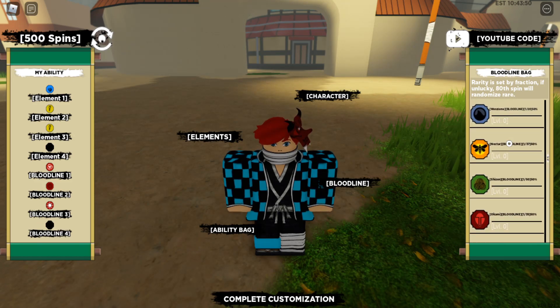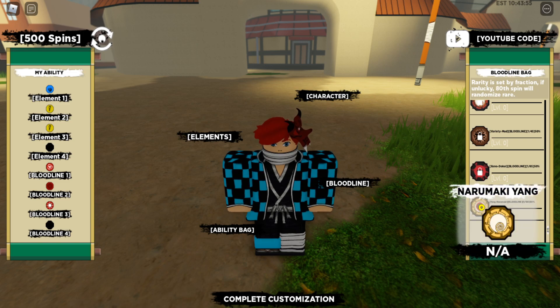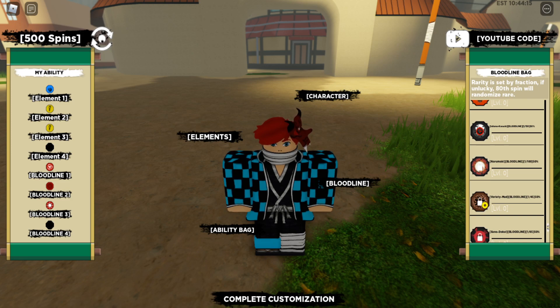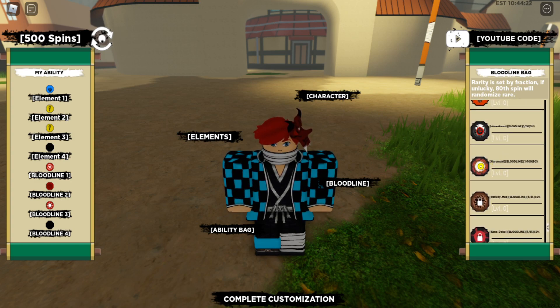I actually want to get some of the newer stuff. I'm very interested in the Narumaki bloodline. Here's the thing — whenever stuff comes out I don't go watch videos on it, I normally wait until I can get it myself. Wait, this says it's a timed thing — oh man, that's sad. But wait, there's Narumaki right there, and this is Narumaki Yang. I bet it's like a variant, so I can still get Narumaki. That's cool.